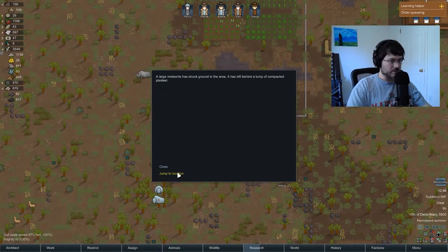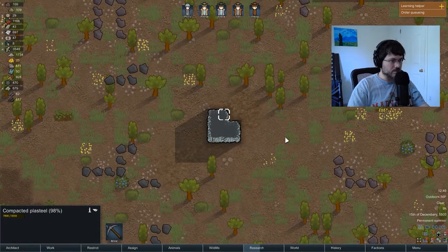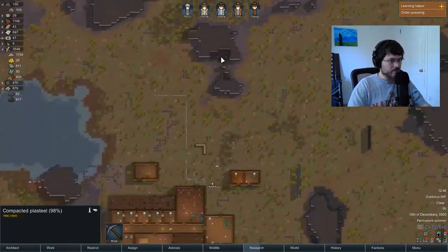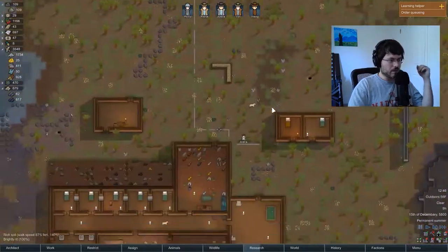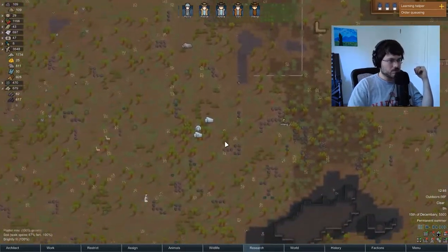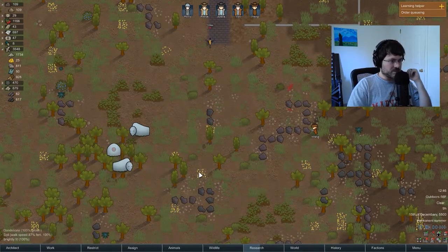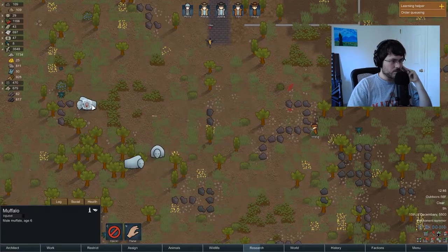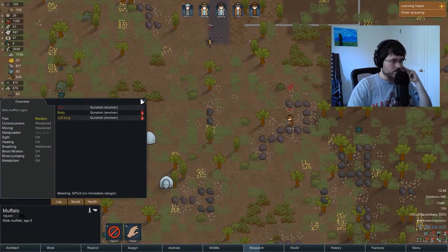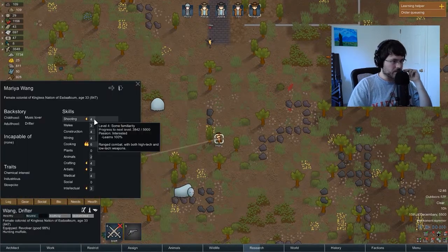A meteorite! This is another event that can happen — this is a good way to get materials that you wouldn't otherwise get. Plasteel — this is awesome, we need this! Let's mark a couple squares of this to mine. Let's see how Wong is doing with the muffalo — he's been hit a couple times, but it'll get that skill up though.